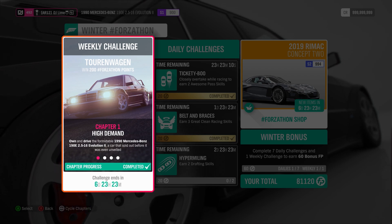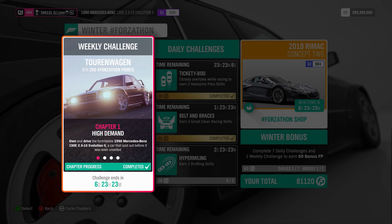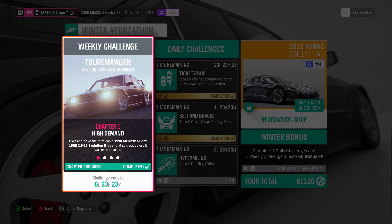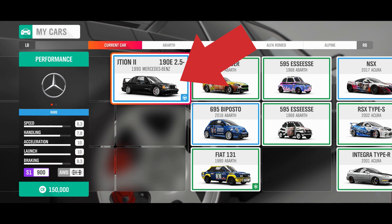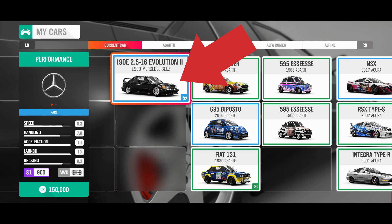For our first challenge, you need the 1990 Mercedes-Benz 190E. You can easily find this vehicle inside the auto show or the auction house, but either way I should mention that you need to use this Mercedes through all four challenges. After you've selected your vehicle, exit the garage, and if it doesn't trigger right away, go drive around the block for a few seconds.